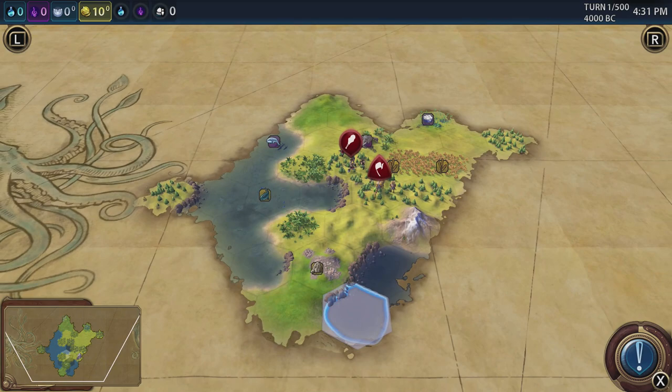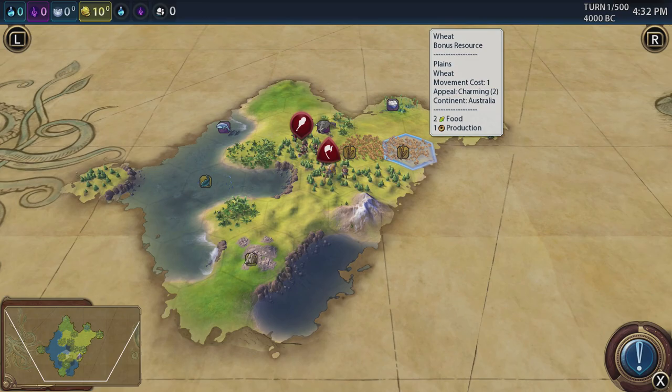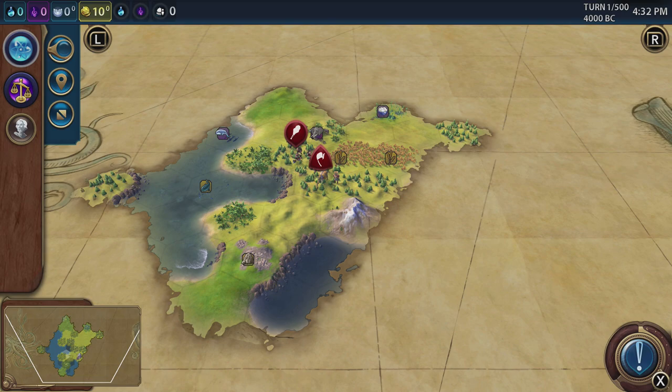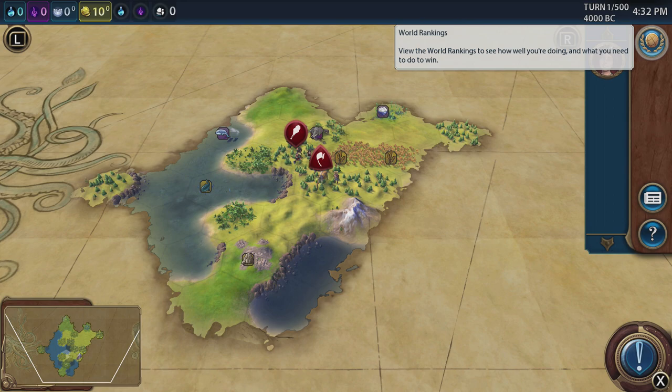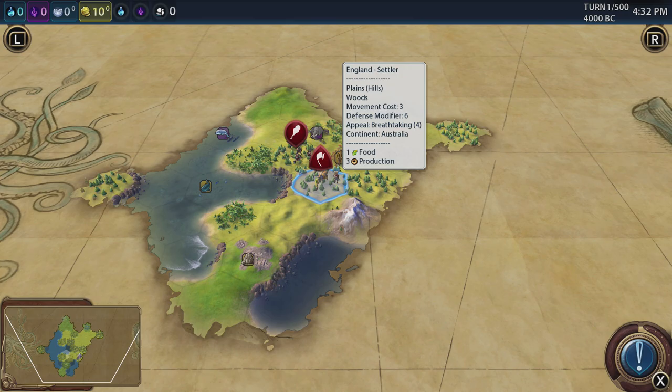Press the minus key when you're over a square and it pops up information about that square. You've got zoom in and out with the little triggers too. At the top you've got the big L and big R bumpers. The left bumper pops out a menu where you can pick your science, civics, and great people, put lenses on, put pins in, and turn the minimap on and off. The right bumper opens world rankings, reports, the civilopedia, and civilization diplomacy.